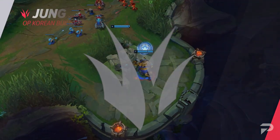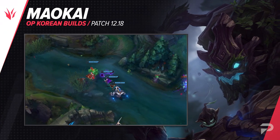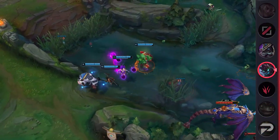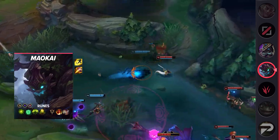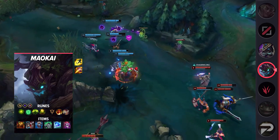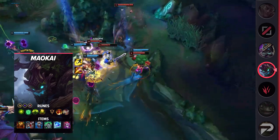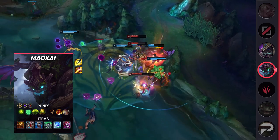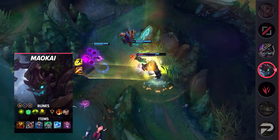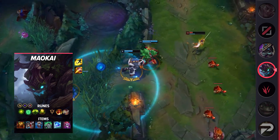Next up, let's run through a couple of new jungle builds. We'll start with Maokai jungle. Following even more adjustments, Maokai jungle is ready to dominate. We already saw him seeing more play in patch 12.17, but with the buffs this patch he's set to perform even better. For his runes, take Aftershock, Font of Life, Conditioning, Revitalize, Triumph, Legend: Alacrity, attack speed, adaptive force, and a defensive rune. His items are Sunfire Aegis, defensive boots, Winter's Approach, Spirit Visage, Frozen Heart, and Demonic Embrace.